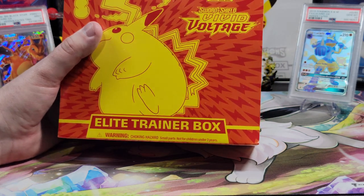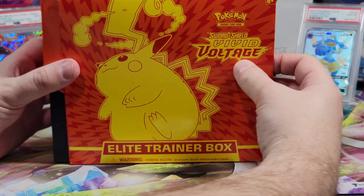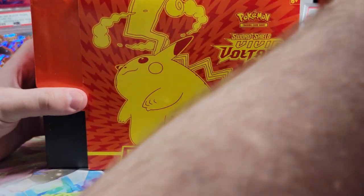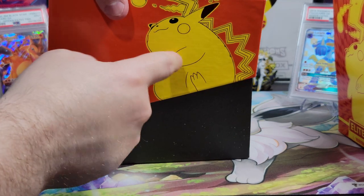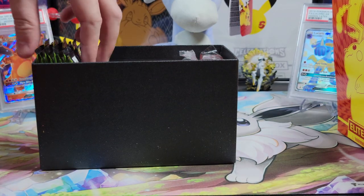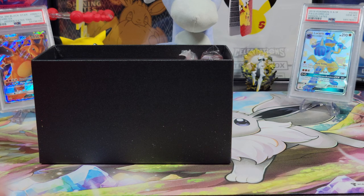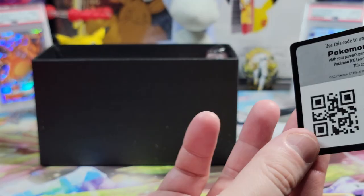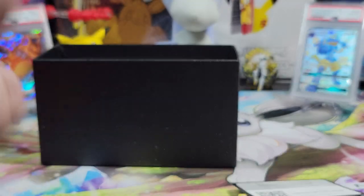Let me rip into this bad boy. All right, let's see what's in this ETB. We have our booklet. I'm gonna hand this to you. There's a nice little thicket over here. How many packs is this? I think it's eight packs. I feel gypped — a lot of the ETBs have ten. We have our energy cards, our code card. This doesn't come with a promo. I do like the sleeves though.